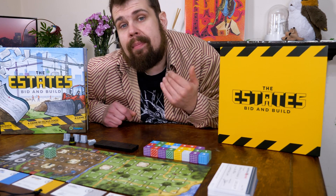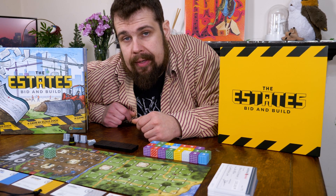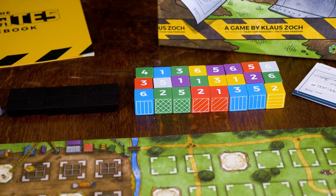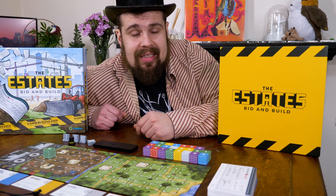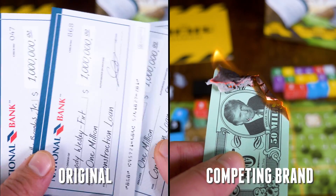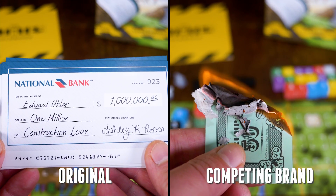One thing you will notice about The Estates — which is a reimplementation of an older game by designer Klaus Soch, thanks to artists Dan and Thees von Paradon — is that it's immediately gorgeous. The colors on the wooden blocks representing the foundational structures are bright, popping, and make you want to play with them. The rooftops are satisfying to place, and the mayor piece is naturally ridiculous. For once, the paper money is not annoying to handle, and manages to be heartwarmingly thematic, as your investors are Kickstarter backers that helped bring this lovely production to life.